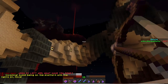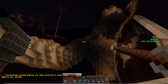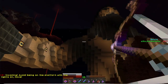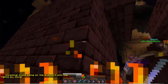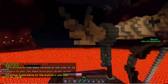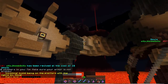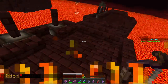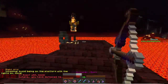Avoid being on the platform with the lights on. Let's see the health for the right arm. You have to avoid being on that platform. At least there's only two left. One more — there we go. Now we have defeated him. Let's wait until his right arm explodes. We did it!